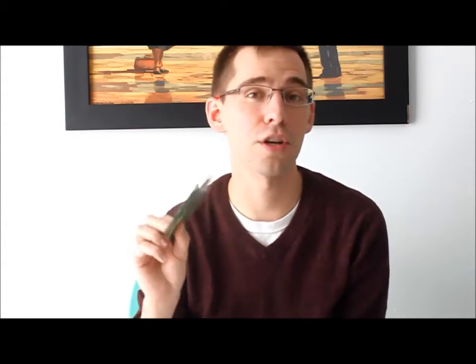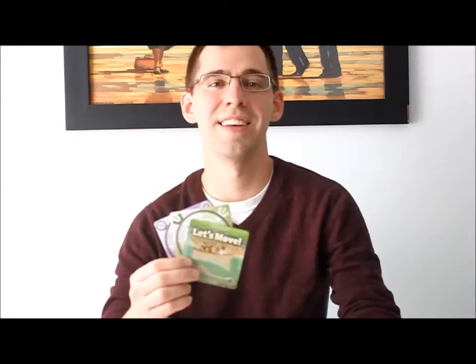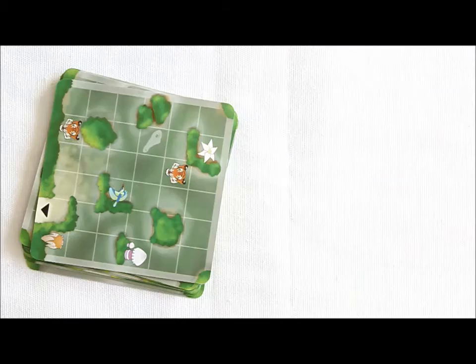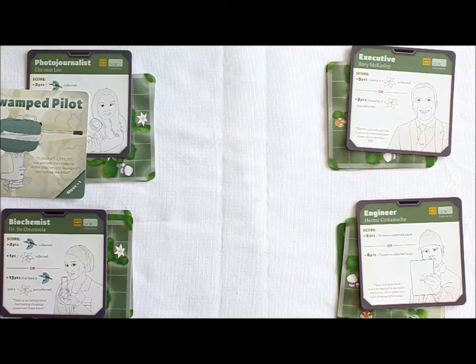Now that you've learned about your objectives, it's time to learn what you can do on your turn. Take a look at the three cards you were dealt. Remember, these are two-sided cards. The side you'll be playing during the game is the non-map side — the coordinate and Let's Move cards. You have two options on your turn: you can either play one card or discard one card, taking care to complete any associated actions. After playing or discarding, draw a card from the deck if one is available, and end your turn.